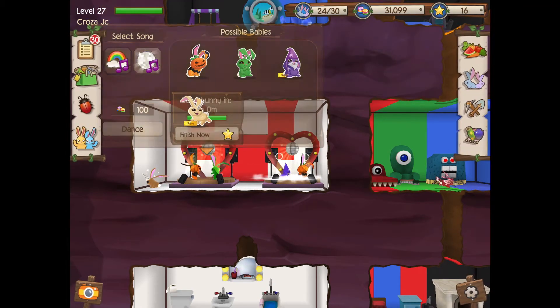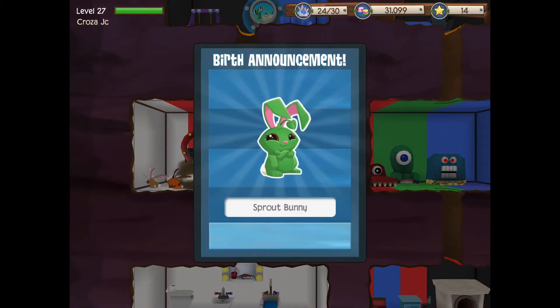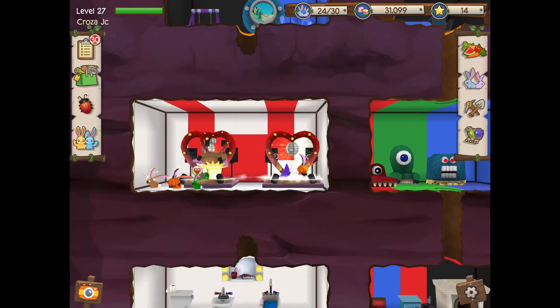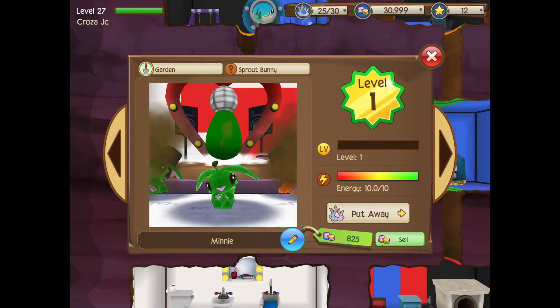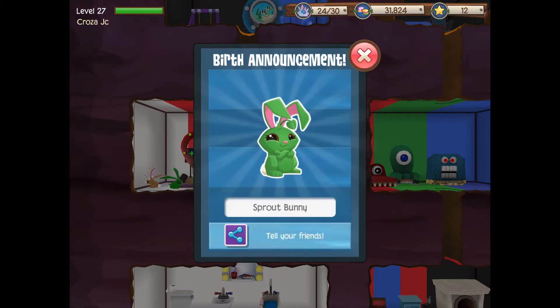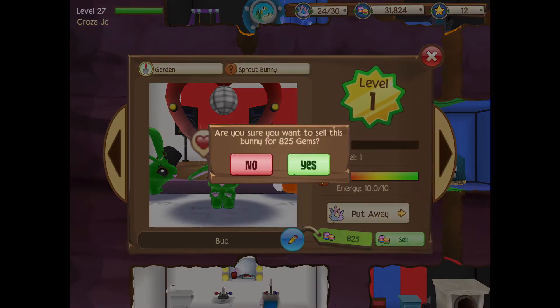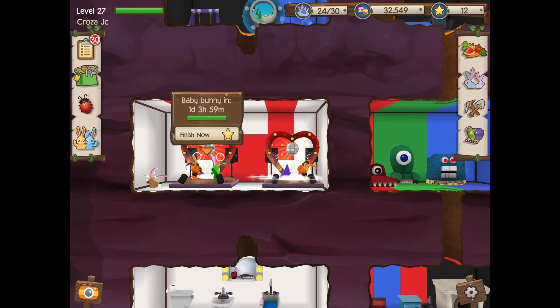We are going to try another pumpkin bunny with the sprout bunny. As you can see the unicorn bunny comes up - we did not get it, but that's okay. I actually just used a sprout bunny and a pumpkin bunny and I got it before. We'll change the disc here as well. I can just buy sprout bunnies with my coins pretty easily.